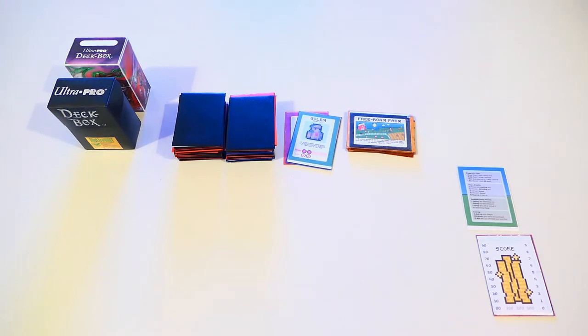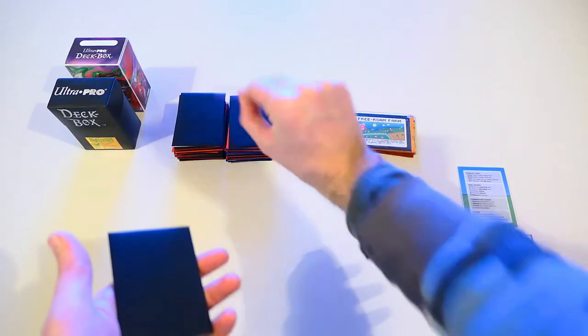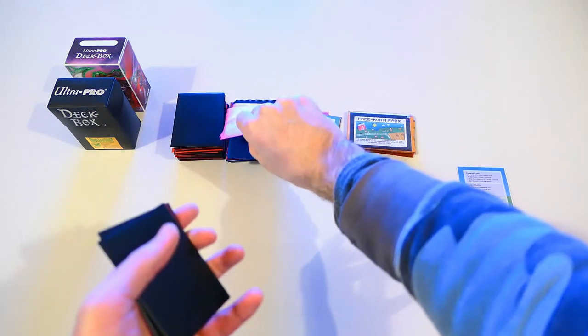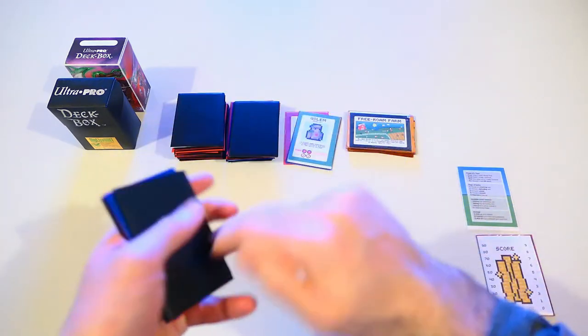At this point we just have to draw our starting hand. We pull eight cards from the top of the deck and then take a look at them — one, two, three, four, five, six, seven, and eight.